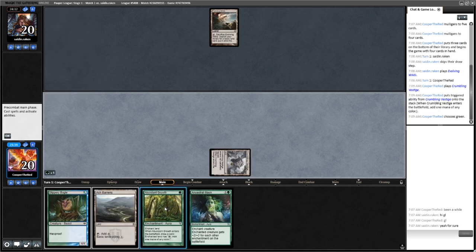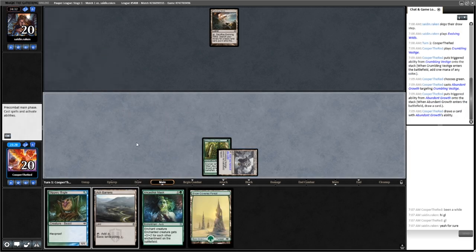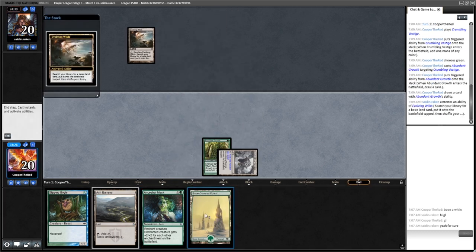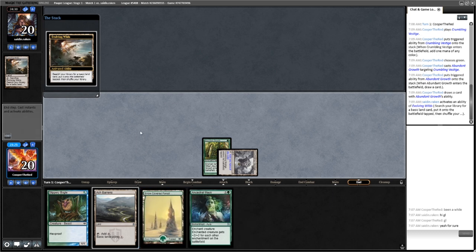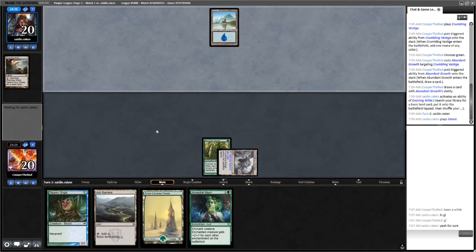We'll make green mana, put Abundant Growth onto it, and we get to draw a card. We got a Forest. We're pretty set for lands at this point.